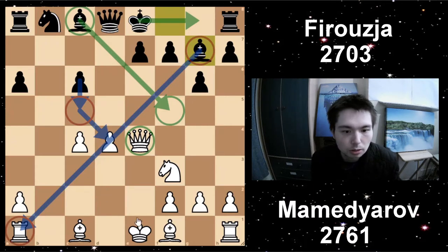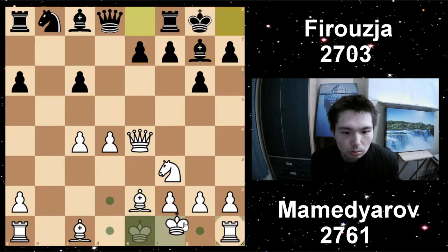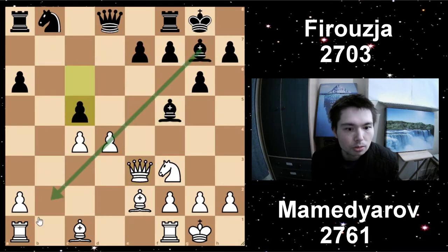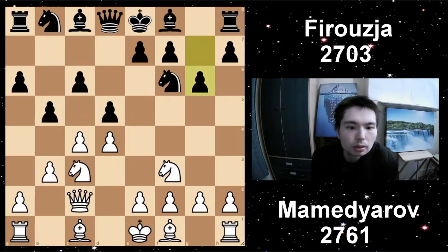For example, let's just play a few more moves: Be2, castle, castle, Be5. And if Qe3 is C5, using the power of the two bishops — I think Black has a pretty good game here. So maybe this is what White was afraid of, and instead of going for E4, he went E3.